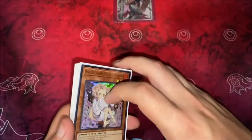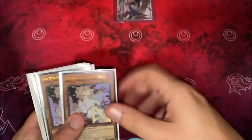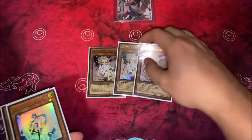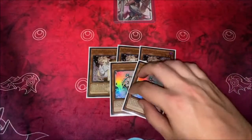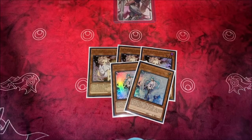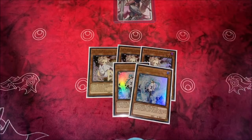And then hand traps — these are always personal preference or based on your local meta. Basically triple Ash, which just stops a whole bunch of different things. And double Baylor could easily be Imperms if you wanted, or maybe Nibiru even. Some decks don't really expect Nibiru, though some players just play into it now and it's not seeing quite as much play. But these five have been working out great.